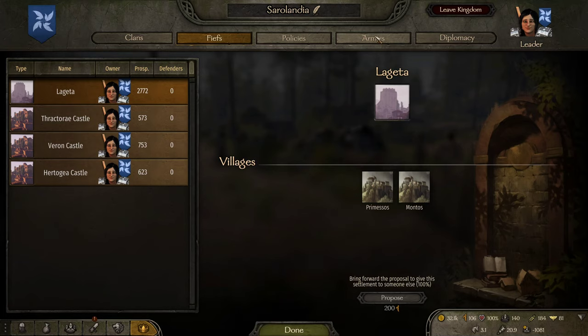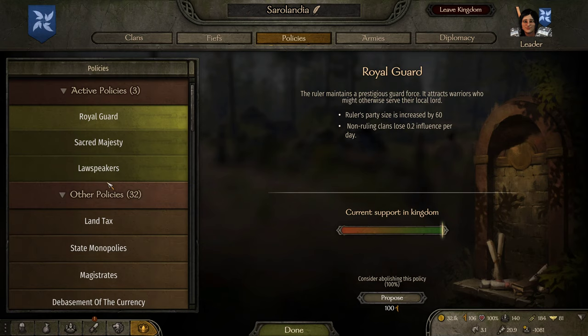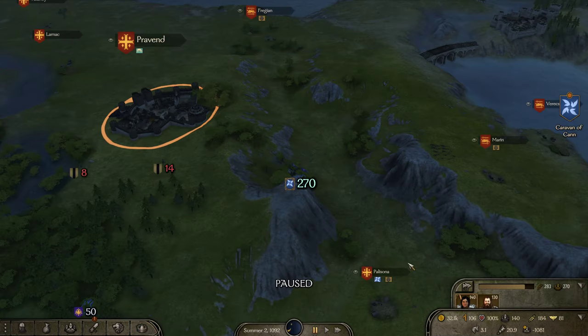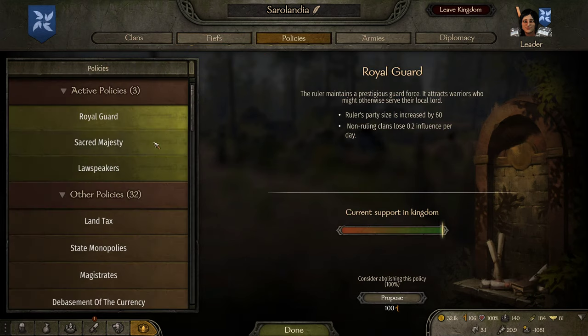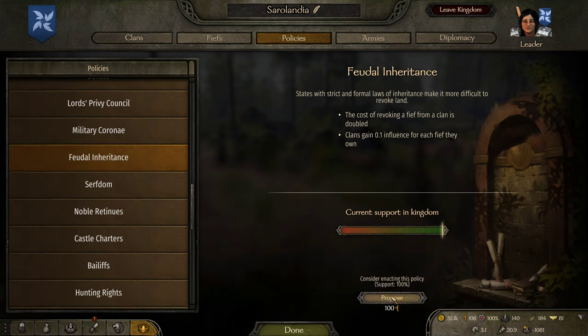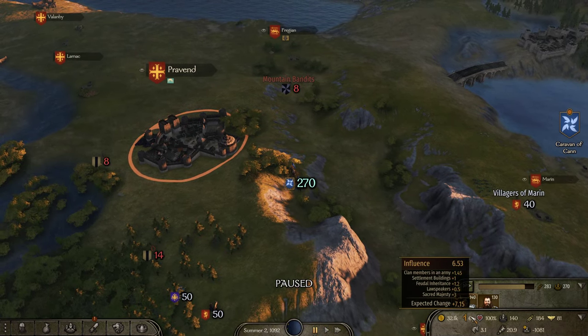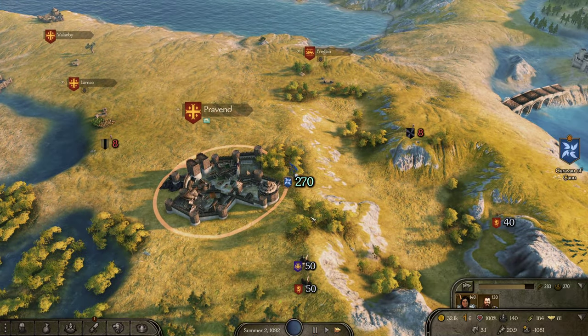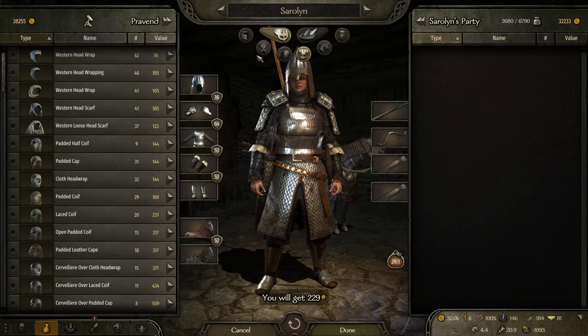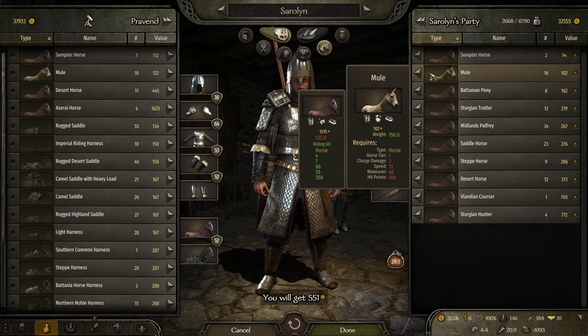So let's go ahead and enact a new policy. I'm going to enact feudal inheritance, which gives me additional influence for each fief I own. It does double the cost of revoking one, but I hopefully will never have to revoke. So now my expected change is seven influence a turn — that's a lot of influence. Up from like one a few episodes back. Some quick policy changes and you can very quickly find yourself in the money.